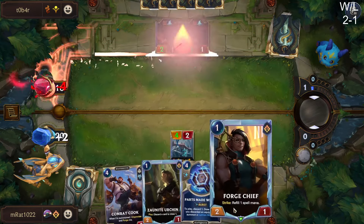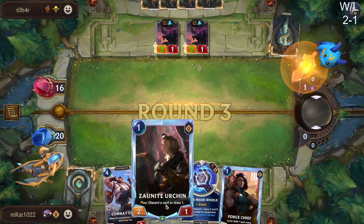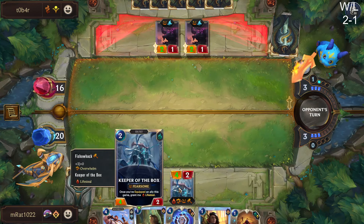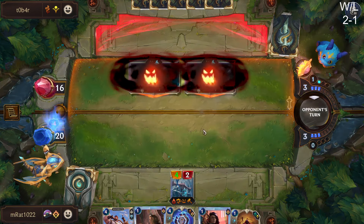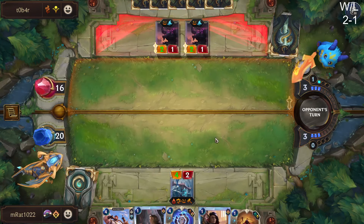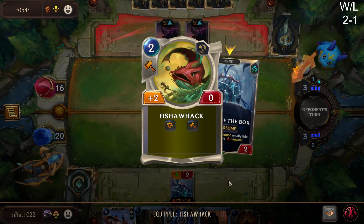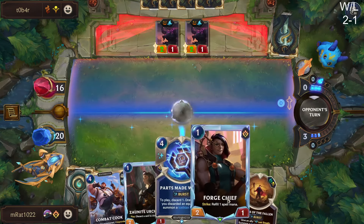Our hand is looking really bad with these Zonai Urchins and Forge Chiefs. Next turn, depending on what we draw, I'm probably just going to Zonai Urchin and discard the Forge Chief. We're probably going to lose this Keeper of the Box. I'll just block — there's no reason not to keep it alive and run it into the ground next turn. It's a plus two plus zero with Overwhelm — so we can make a five-two Overwhelm. I don't think I've ever seen one that early.